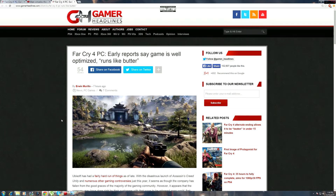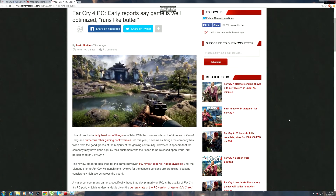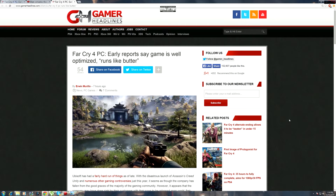Anyways, as you can see here, Far Cry 4 early reports say the game is well optimized and runs like butter, which is a good thing. I'll put up some gameplay footage of Far Cry 3 - I recently installed it in preparation for the fourth game. I'm playing that game at anywhere from 70 to 90 frames per second, completely maxed out at 4K. Based on this article, I assume Far Cry 4 will be no different - I'll be maxing this game out day one at 4K and well over 60 frames per second.